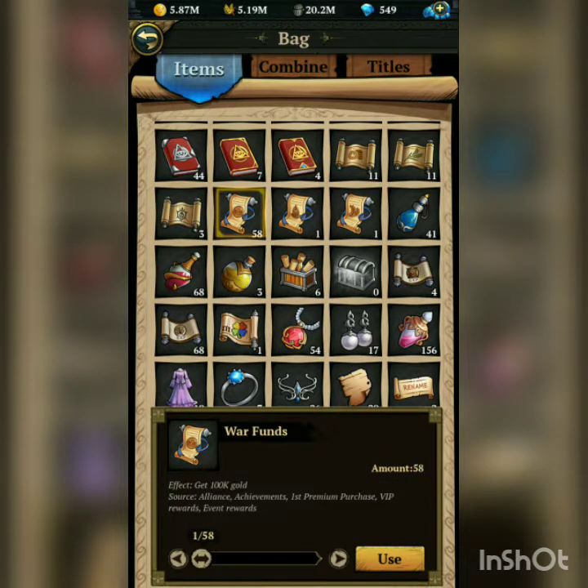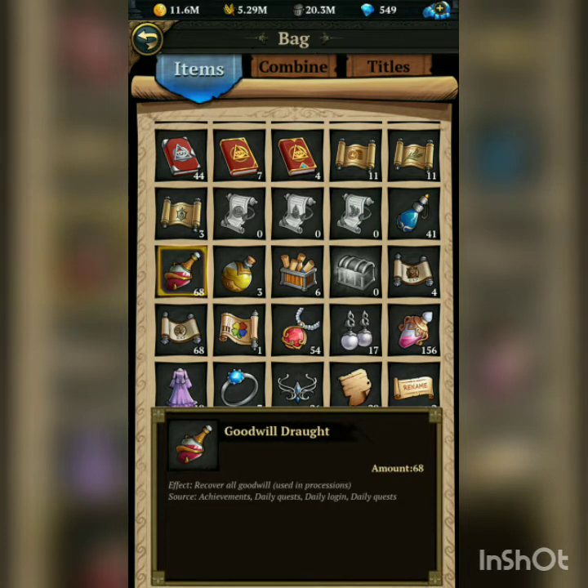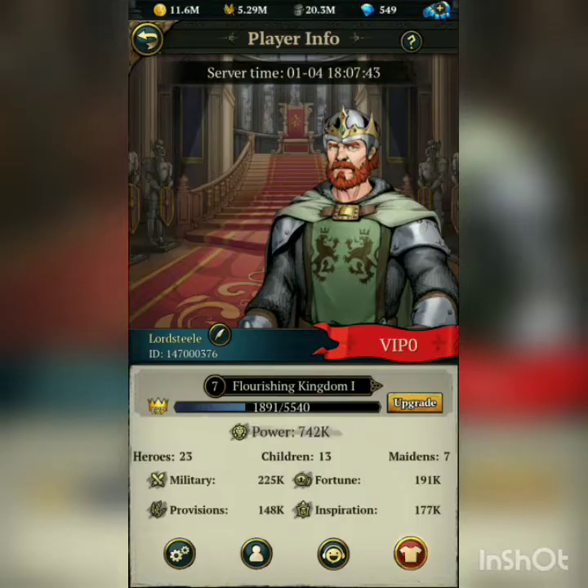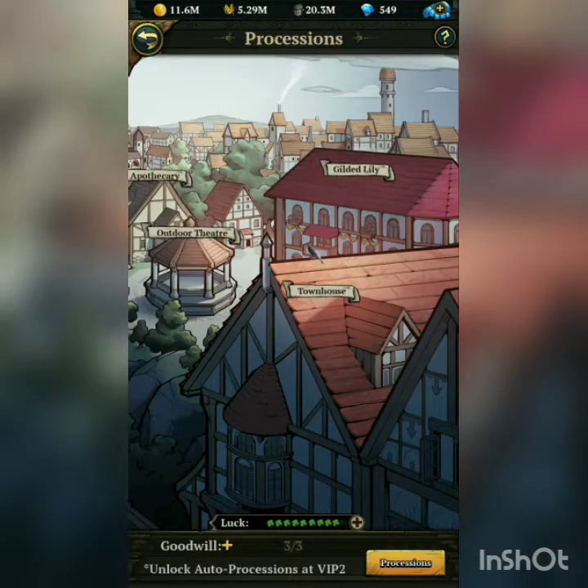Use all of your items. Look — this is gold. I got 5 million gold from that, 100,000 soldiers, 100,000 green. This gives you goodwill, which you use to go on possessions. If you have the time to just spam the button, this is what I would do — I've done it twice already and I might do it later.